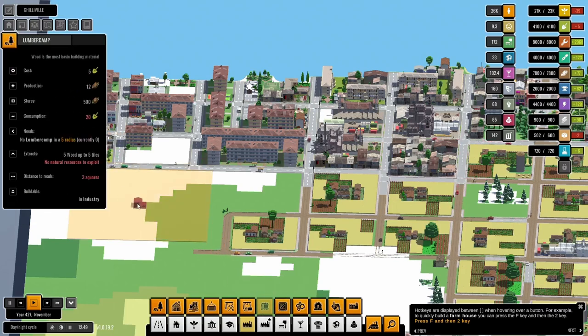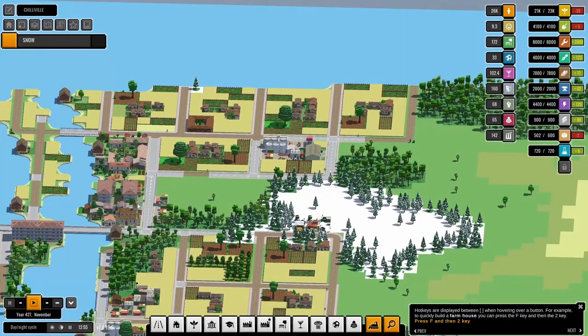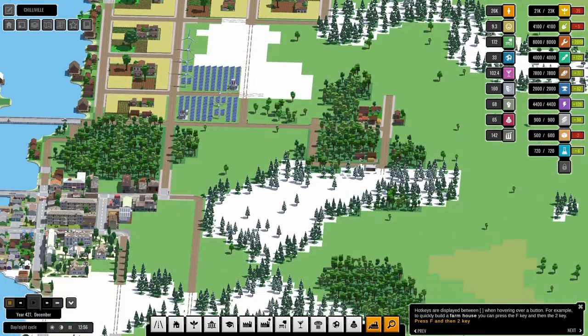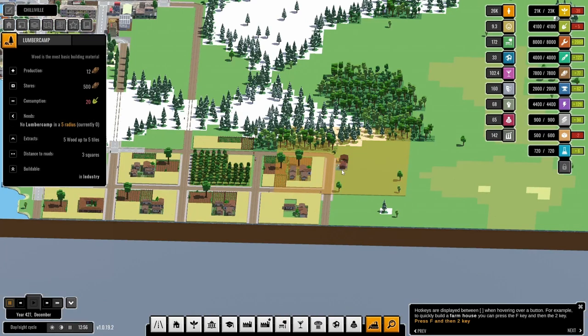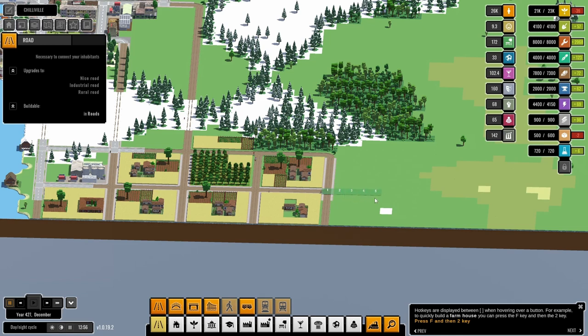We don't have any logistics, so first of all let's pause it and have a look at really what would be the most efficient use of our land. We had to put that in to solve a little power problem — let's go ahead and bulldoze that now, which will help our work a little bit.